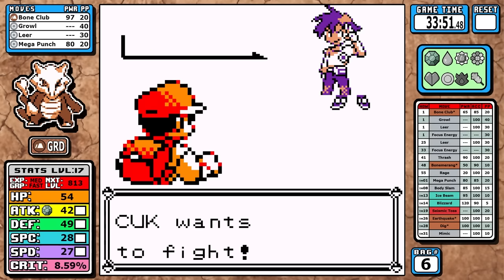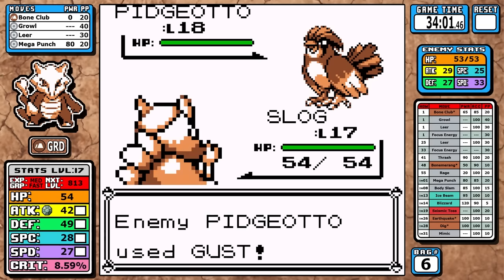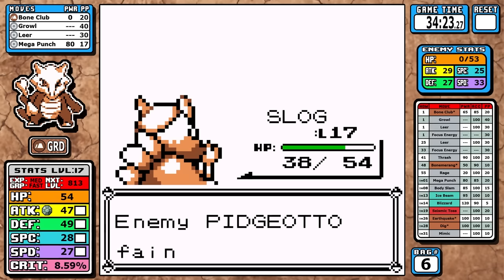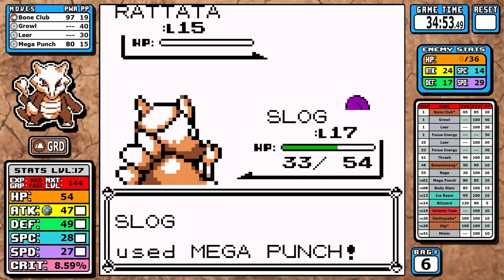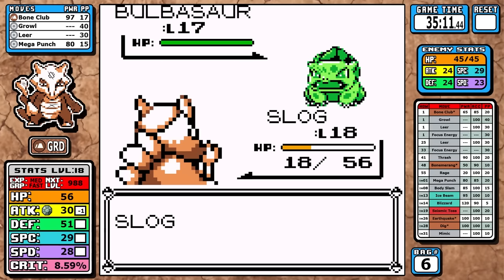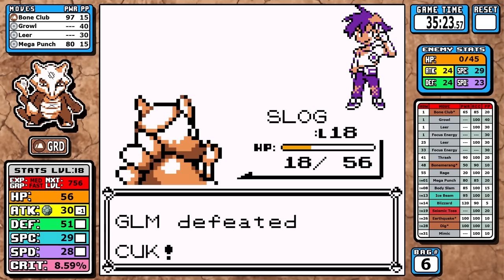You're not outspeeding Pidgeotto unless you're at least level 19, and I can't afford to use candies this early. Level 18 also doesn't put Mega Punch in two-shot range. My strategy was to go straight Mega Punch and basically let Jesus take the wheel, hoping I don't miss too much or take a Sand Attack. I do take a Sand Attack on turn two, and with two 85% accurate moves this can be dreadful — but miraculously I hit almost every move until the Bulbasaur.